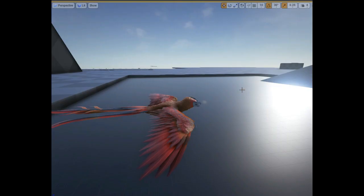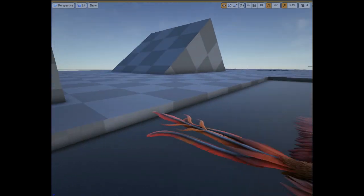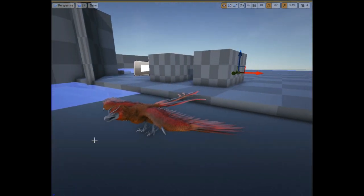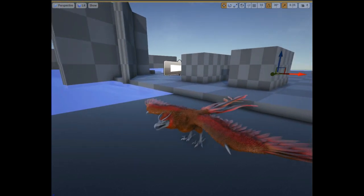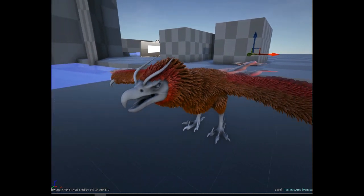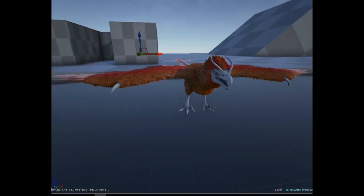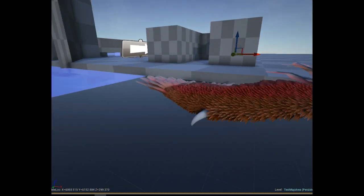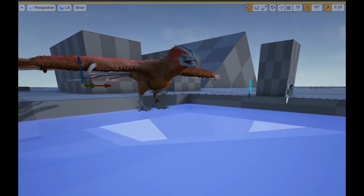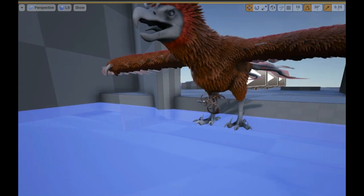Last but not least, the exciting news that the phoenix is going to be added back into the game. Many survivors, including myself, were disappointed when they scrapped the phoenix. It was never fully explained why, and many people kept asking if it would be added back in. We do know that it'll be added to Scorched Earth. The Ragnarok devs have been more on the elusive side when asked if the phoenix would be added to Ragnarok — I think this is still up in the air, but hopefully we will be able to add it there as well.